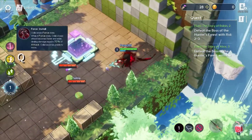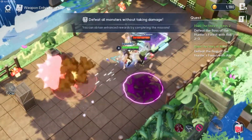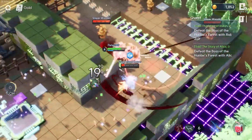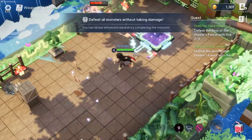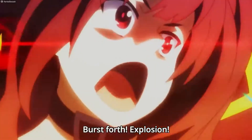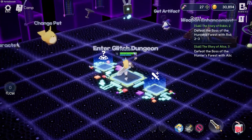Odyl's Q, Force Install, lets her enter a force state where her attacks become mid-range and faster, but she can't move while in the state, so you'll have to dash around. Her E does a few fast attacks in front of her, and if she uses it in the force state it explodes into a version that does more damage.